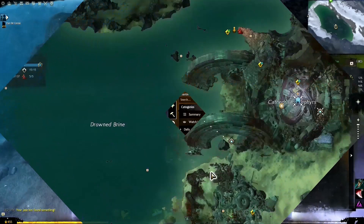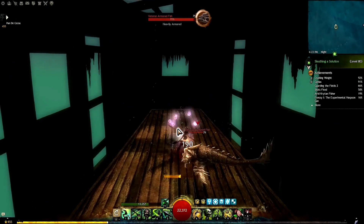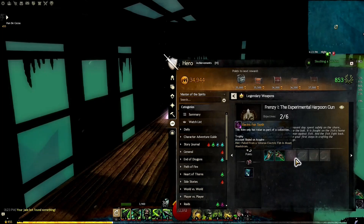Now we're going to get an armored fish tooth in Malcor's Leap. We head to the Drowned Brine, sail across, dive down underneath the waves to a sunken ship, find the fish we need right there, beat him senseless, and take his teeth.